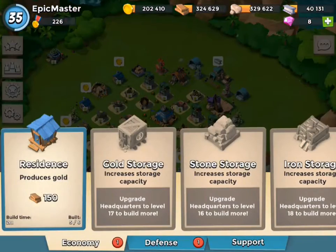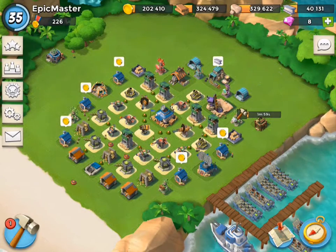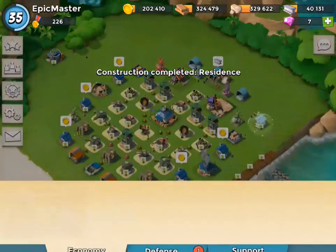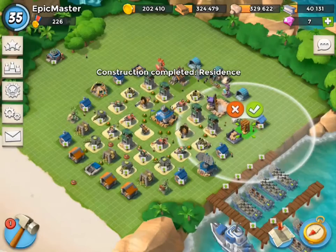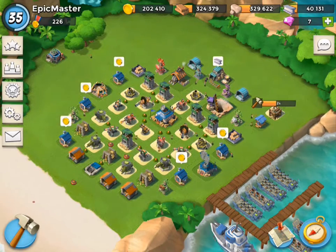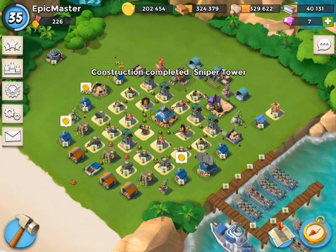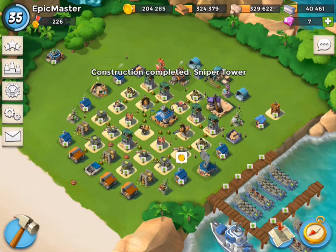We got some pretty cool things that got introduced. We got a residence house, which is really cool. We'll go ahead and speed that up really quickly. And we also get our archer tower — I'm thinking sniper tower, like in Clash of Clans. That is really good because now I can finally do a few really cool things. I also have a lot of wood to spend.